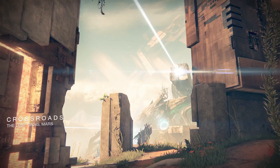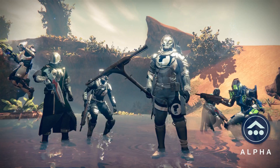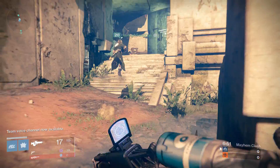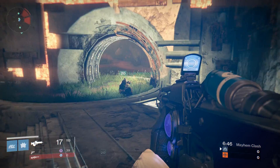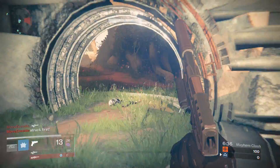Next up, Crossroads. This map is located on a Vex structure and is one of only two maps featuring teleporters. Crossroads is overgrown with the giant vegetation that formed on Mars in the wake of the Traveler's arrival. It's an interesting mix of familiar Vex architecture that leans more towards metallic instead of crumbled stone, and there are giant rotted-out tree stumps that provide some good cover. It's almost two maps connected by launchers that catapult you across, as well as three sets of teleporters.